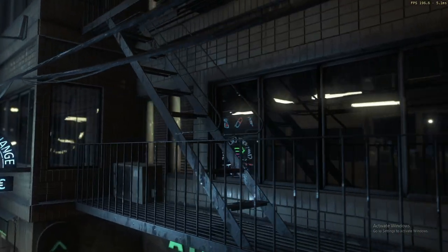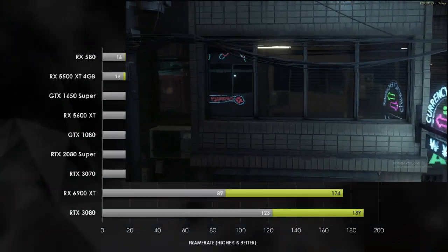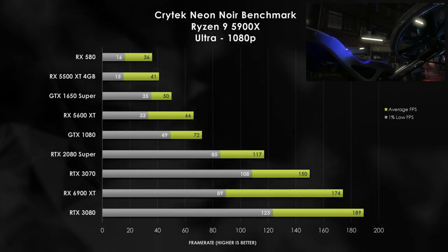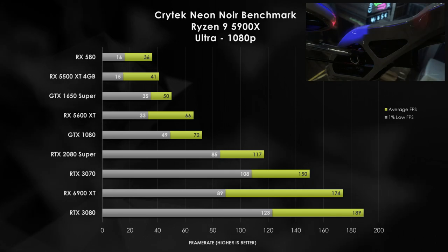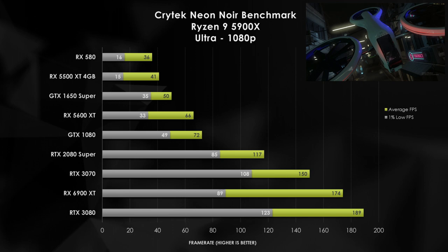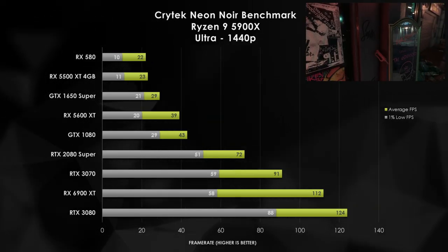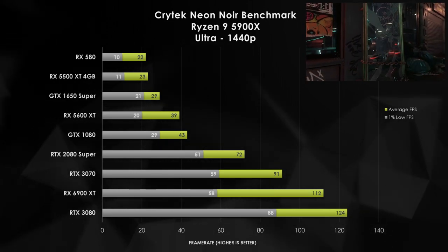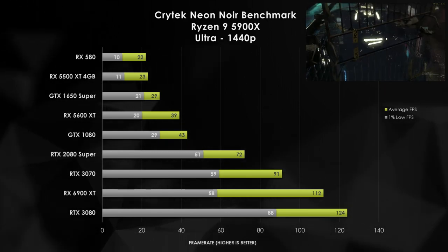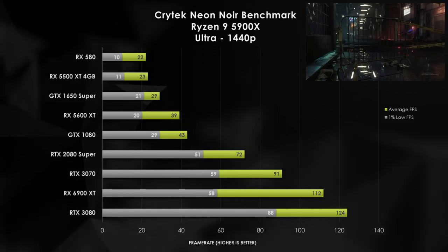I wanted to include the Crytek Neon Noir benchmark because I think it is a good representation of a more hardware-agnostic approach towards ray tracing. Cards above the RX 5600 XT do manage to get above 60 FPS in this particular benchmark, and we do see some pretty decent GPU scaling as we go up above the 5600 XT. But once we get to 1440p, the RTX 2080 Super and higher only manage to get above 60 FPS — and I would even suggest that the 2080 Super might just barely reach that threshold with this particular benchmark.